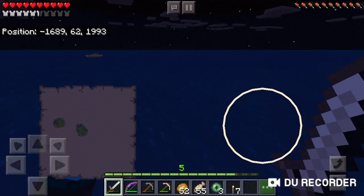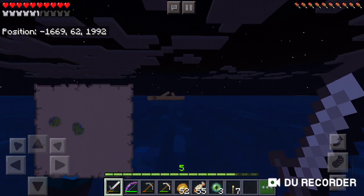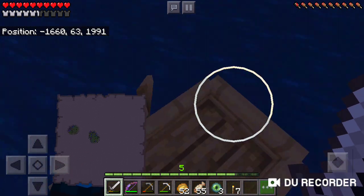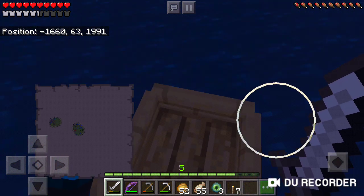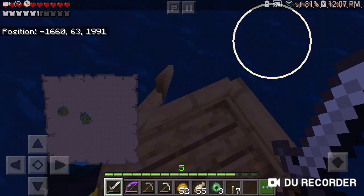I was just trying to take out a block so I could build up to the surface. How do you stop those things from spawning? Because it looks like when you anger a few of them, a hundred come. I'm kind of traumatized to go back in there. I'll see you guys when I figure something out.